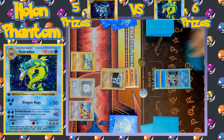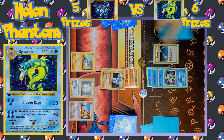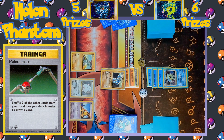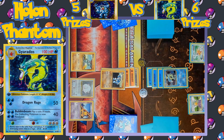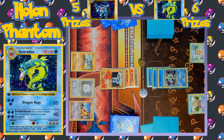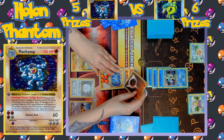Gyarados comes up active and gets its third energy to start attacking with Dragon Rage. We see the Maintenance card played — the player shuffles away two cards from their hand to draw one card from the deck. Now they're playing their own Professor Oak to discard their entire hand and draw seven brand new cards, looking to get some more Pokémon into play. Here we see another Magikarp and a Squirtle. And there's the attack, Dragon Rage, hitting Machoke for 50 damage — a pretty powerful attack for this format.